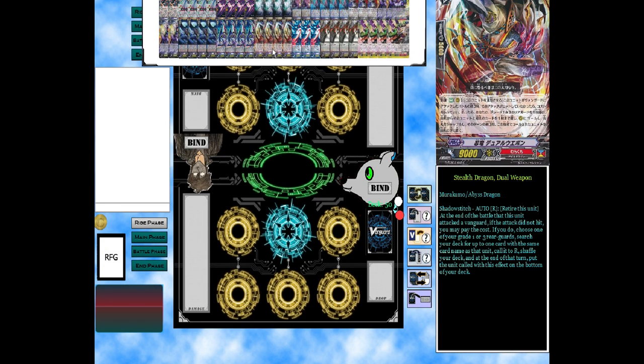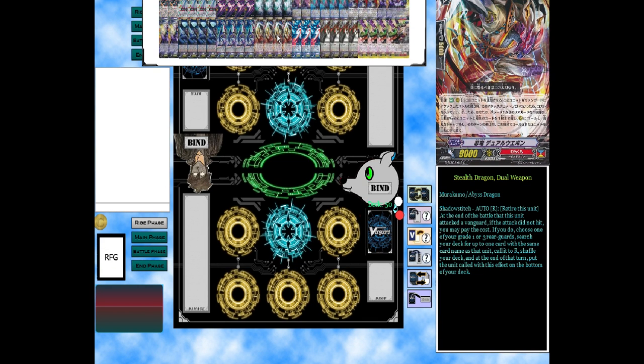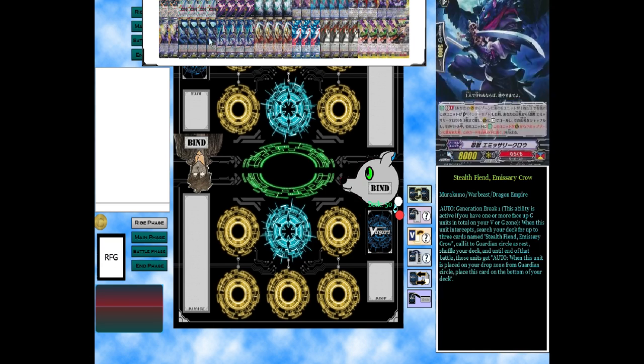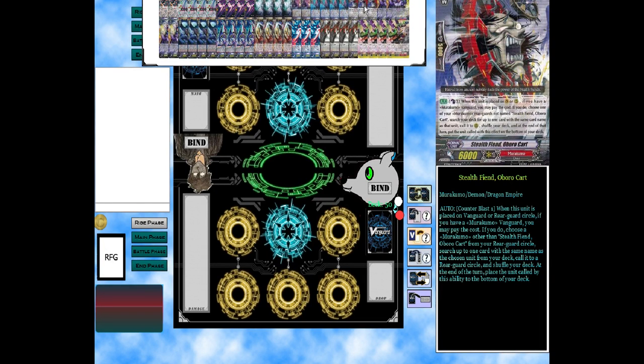Moving on to our last grade two: Stealth Dragon Dual Weapon. Shadow Stitch — retire this unit at the end of battle that this unit attacked a vanguard. If the attack did not hit, you may pay the cost; if you do, choose a grade one or grade three rear guard, search your deck for up to one card with the same name as that card, call it, shuffle deck, and at end of turn put it to the bottom. This works well because I can call this, search out another copy, and at end of turn if the attack didn't hit, choose another copy which allows me to build a secondary column.